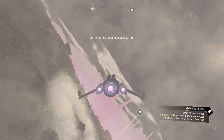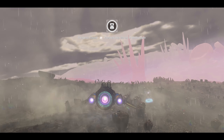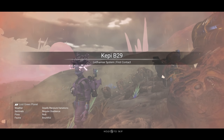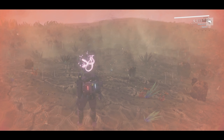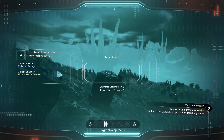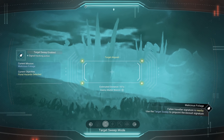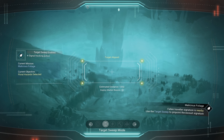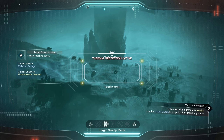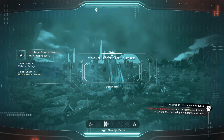We know we have to land here. Oh, that storm is loud! Target sweeper — there we go. We're about 173 feet away. And now it's gonna scan for us. I love the sweeper mode. The sweeper mode is really cool.